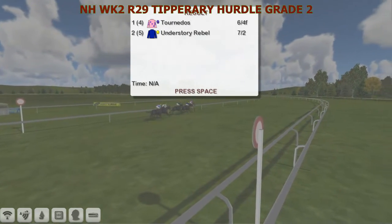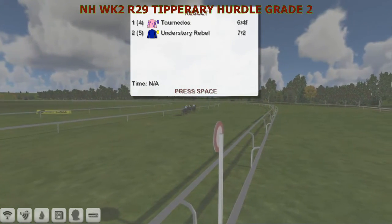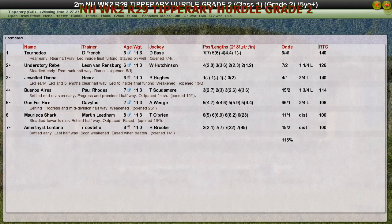Let's take a look at the full list of connections. This Grade 2 Tipperary Hurdle has gone to Tornidos and the man of many colours Daniel French. Understory Rebel for Leon van Rendsburg second. Jord Donner for Hems third — who's having a nightmare of a day, keeps coming second and third, he'll be looking for that win. Bonasarius for Paul Rhodes fourth, and Gun for Hire for David Robertson fifth.